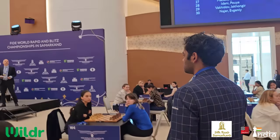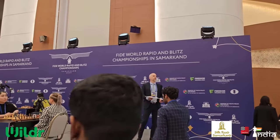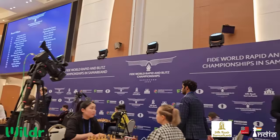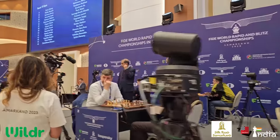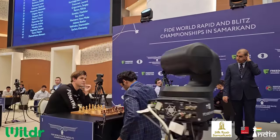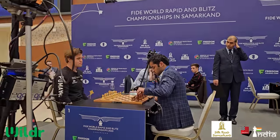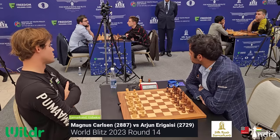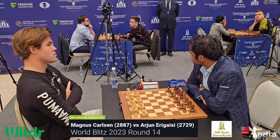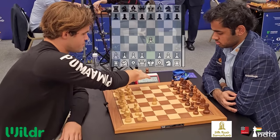Talented Indian youngster Arjun Arigaisi makes his way to the stage. He's going to take on the one and only Magnus Carlsen, and in a very rare occurrence, Magnus is already on the stage, already at the board, and Arjun comes a bit late — but he's in time for the game. Magnus has the white pieces, Arjun has black. Round number 14 of World Blitz 2023.